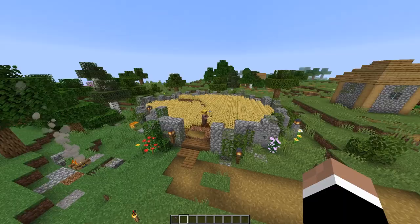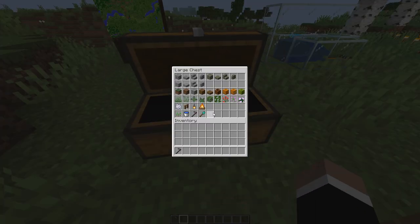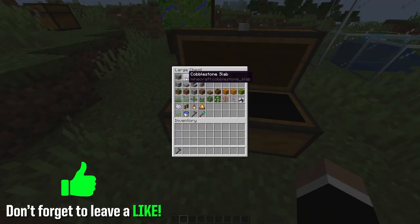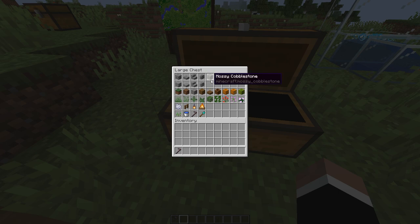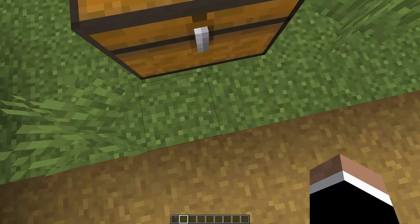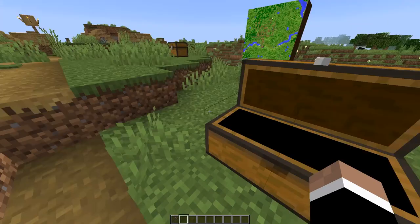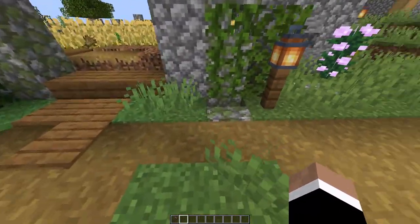We're going to build another one at the end of this video also. Looking over here in this chest, this is basically all the blocks I used to create this farm. We've got cobblestone, cobblestone slabs, cobblestone stairs, cobblestone walls, and then the same for mossy — so mossy cobblestone, mossy cobblestone slabs, mossy cobblestone stairs, and mossy cobblestone walls. And then the same for just regular andesite: the blocks, the slabs, the stairs, and the walls. Then we have grass blocks, which you can honestly get away without if you're just going to build your farm where an area already has grass blocks.